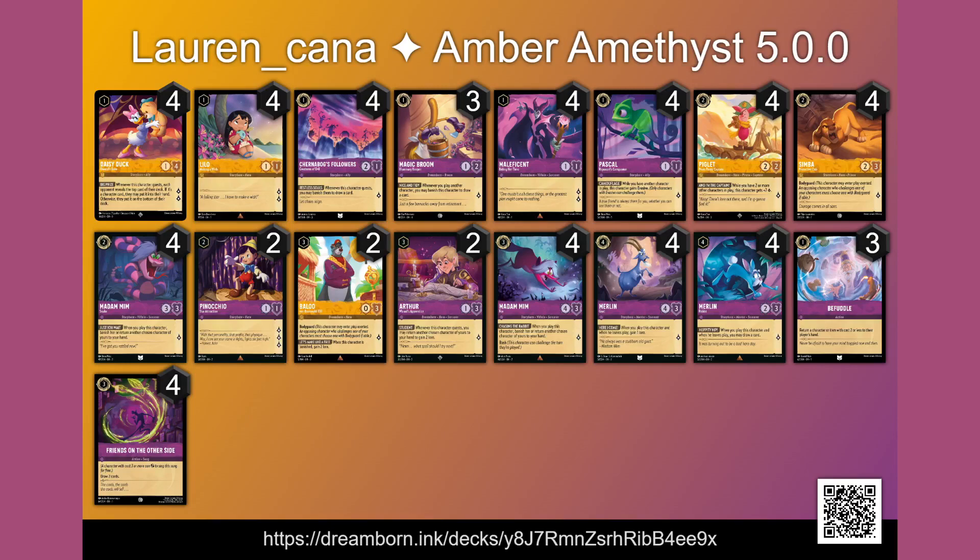These early drops are supported by the Bounce Package, including Arthur, and Amethyst to provide mid-game support to the aggressive plan. One of the benefits of this deck is that between Friends on the Other Side and Merlin Rabbit, what the deck sacrifices in speed that Daisy looks to provide, it gains in card advantage to keep it playing cards well into the later turns of the game.